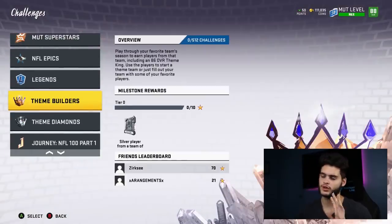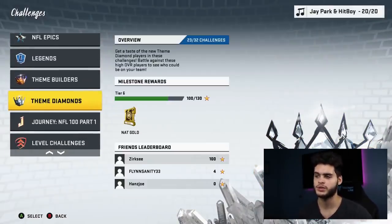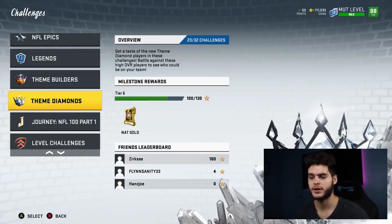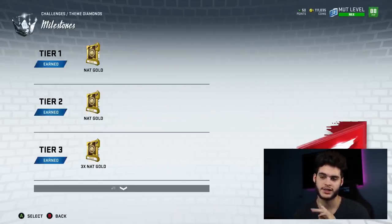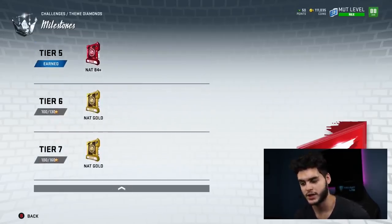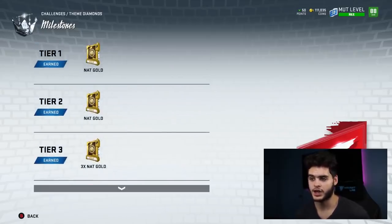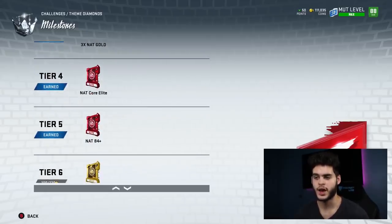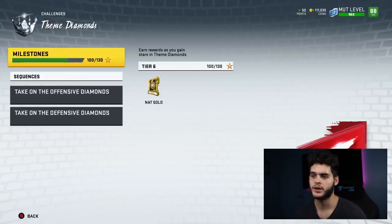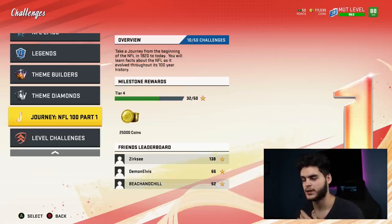Theme Diamond builders — do that at your own risk, it takes a long time. Theme diamonds are important though, and if you didn't miss the House Rules event you got a free theme diamond player. You also get a NAT gold, NAT core elite, 84-plus NAT gold packs from theme builders — those are very good packs. I got DeAndre Hopkins out of a NAT gold which is still on my team, and I got a platinum Travis Frederick from the 84-plus pack. And obviously from the Journey you can get Michael Thomas.